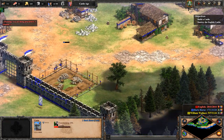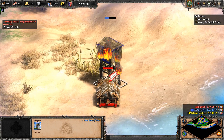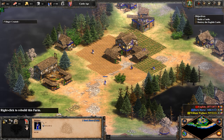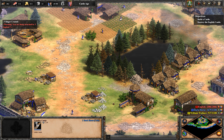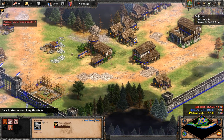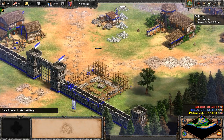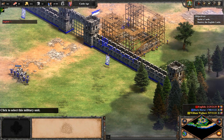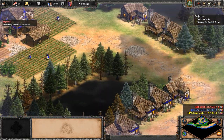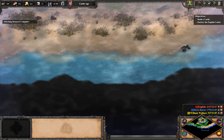That villager is going back to our base and the English keep attacking stuff. They already have a battering ram — that's a little overkill using it on an outpost. Let's put this villager on the farm. We're doing good with resources so far. Put this new villager on gold. That castle will be ready soon. Let's get fletching from the blacksmith to increase the range of our crossbowmen, castles, and towers. The castle is at 77% and going up — it will be ready eventually. We've lost the majority of our outposts.